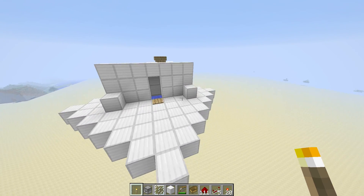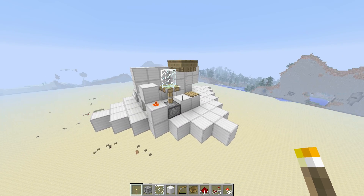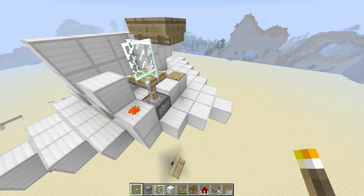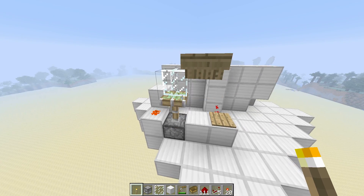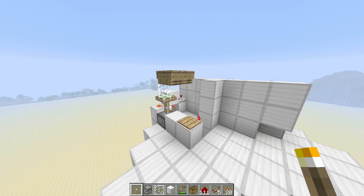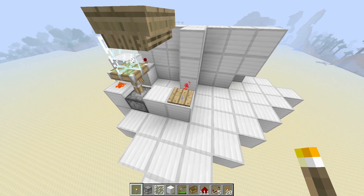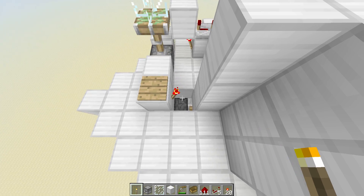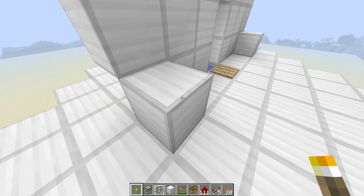But how does wireless redstone work? This is the receiver. It consists of a clock connected to a piston with a glass pane on top. The glass pane pushes the boat up and down, but when it's activated by a transmitter, the boat falls down and lands on this pressure plate, which allows the piston to retract and release the water.